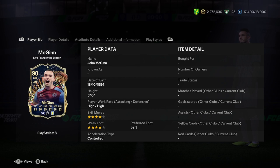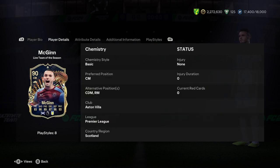So let's have a look at what we're dealing with here. He's 5'10", left footed and controlled — that's not a bad start. He can play CDM and right mid, so we'll be discussing which of those roles he fits best. Right mid is a bit weird for John McGinn. He can play for Aston Villa, Premier League, and Scotland, so it's a bit of a mid-linker there.